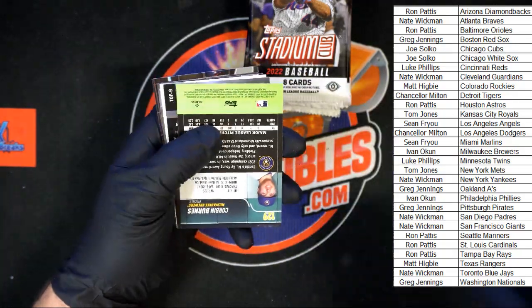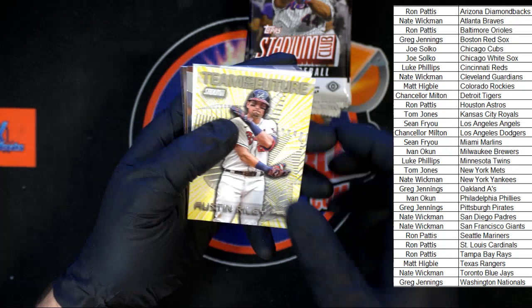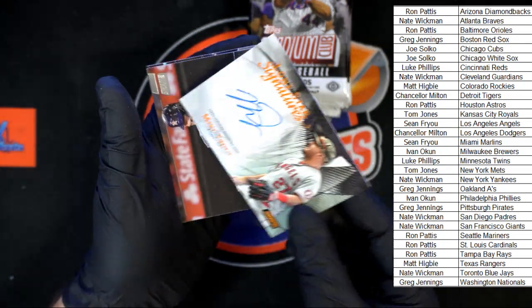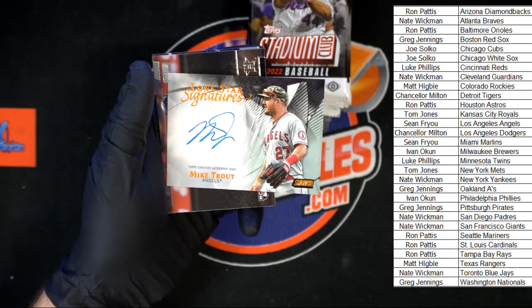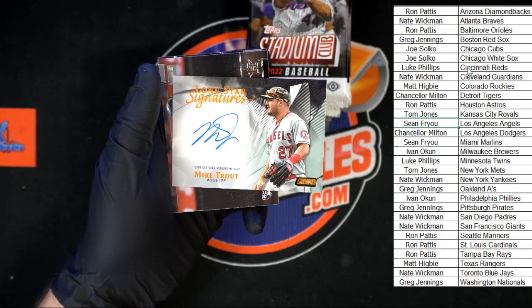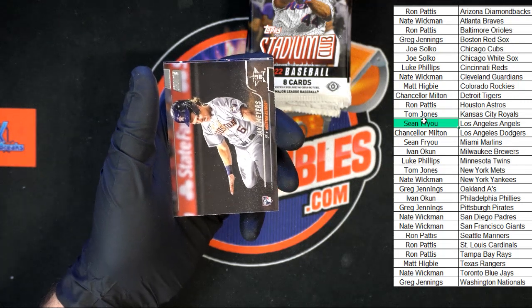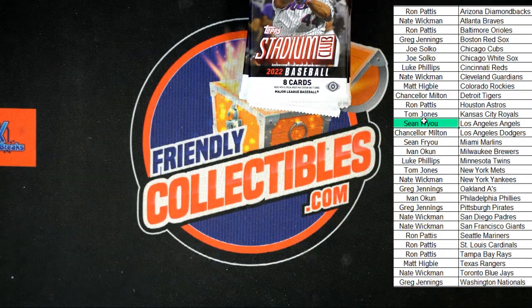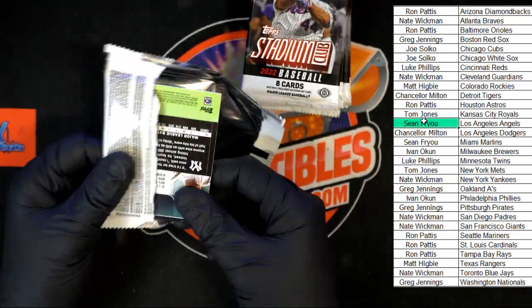Garcia, Corbin Burnes, Austin Riley Team of the Future — and behind that, Lone Star Signatures, four of five. Holy smokes! Mike Trout, four of five, going to the Angels! Sean F with a monster hit — love it, love it, love it! Can you tell I'm a Mike Trout fan? That goes under Sean F. Four of five — that is a killer hit. Jake Myers, Blake Snell, Freddie Freeman, and Santana. Sean F going crazy in the chat — love to see it.